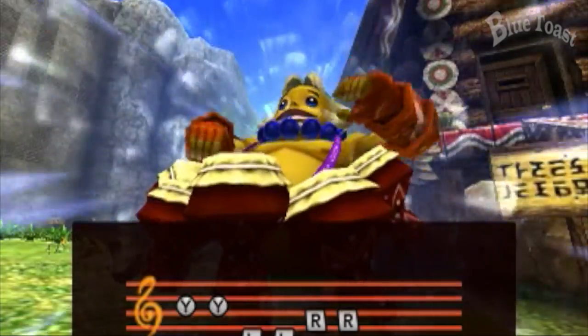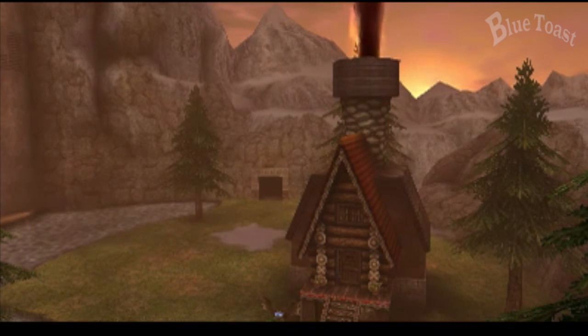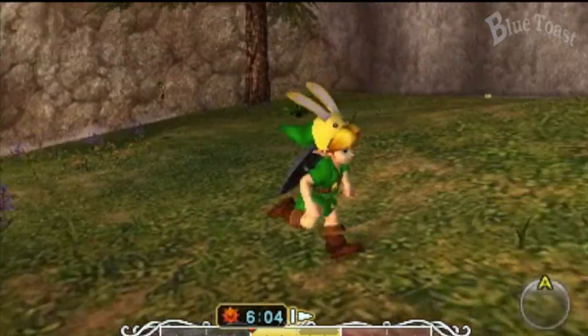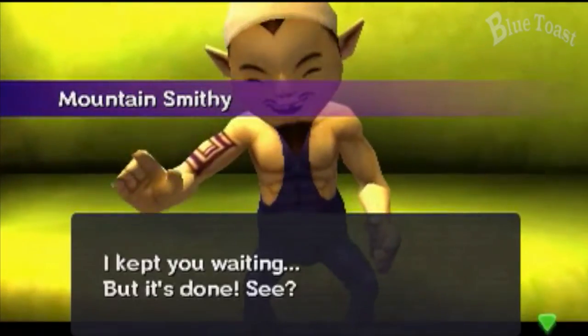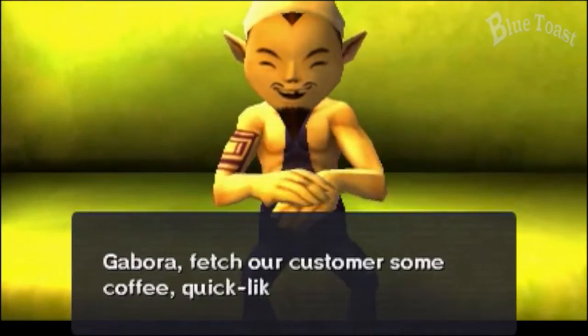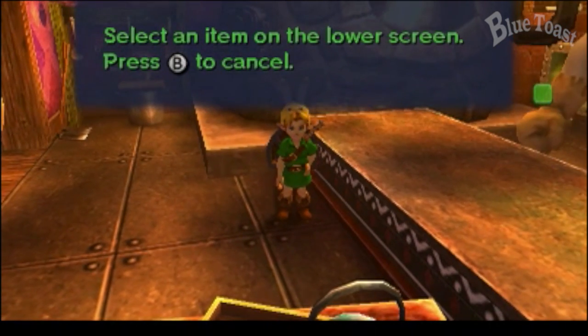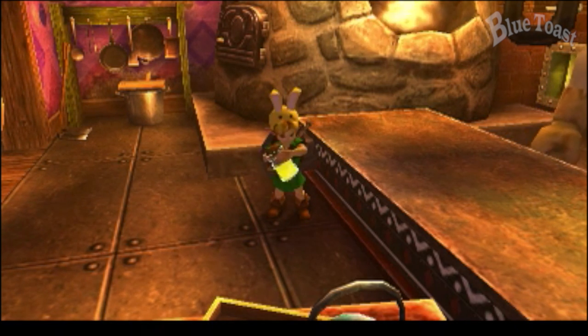And we're going to play the Song of Double Time. The dawn of the second day — 48 hours remain. So I'm going to change back to Normal Link and go back to the Mountain Smithy. Now that we have raised the sword and paid the 100 rupees, you can talk to them again and they're going to talk about upgrading your sword even more, but you're going to need the gold dust. Luckily, that's why we did the Goron race track, so we have the gold dust with us already.